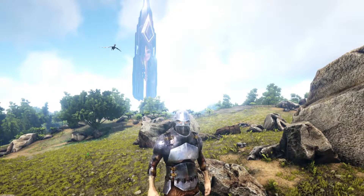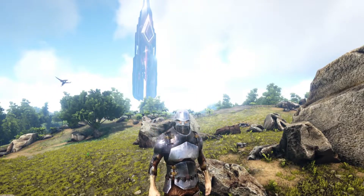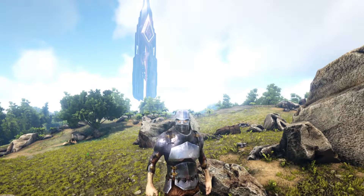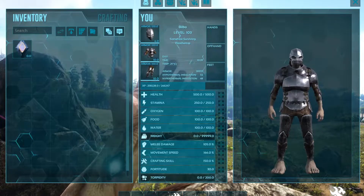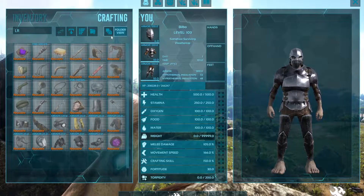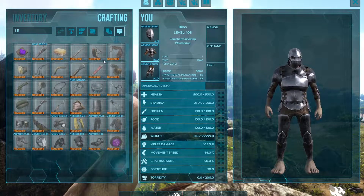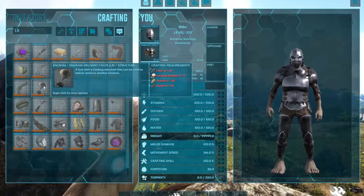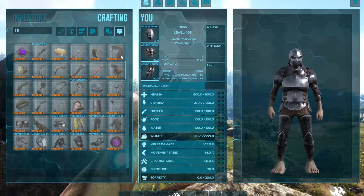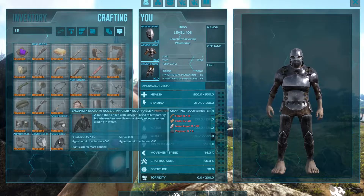Hey guys, today we are reviewing the Lethals Reusables mod. It's a pretty simple mod - all it does is add in replacements for items that are more tedious to craft, making them reusable versions instead. You can put in 'LR' to find all of them. We've got things like the spear, the bola, glow sticks, and even reusable delivery crates, making it so you don't have to craft them over and over again.